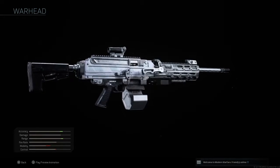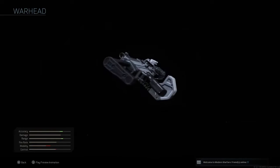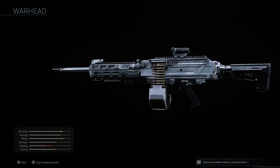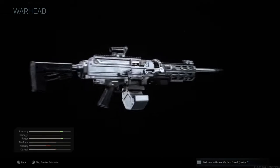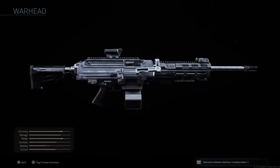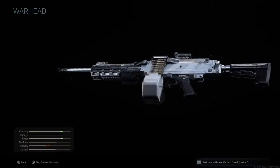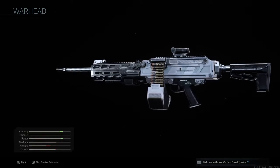If you guys know what all this extra stuff is on the side, let me know in the comment section. The stock looks good, but it kind of looks funny because it's so small compared to the gun. The gun is massive, like a monster, and you got this little optic and little stock on it. The grip on it looks okay to me.